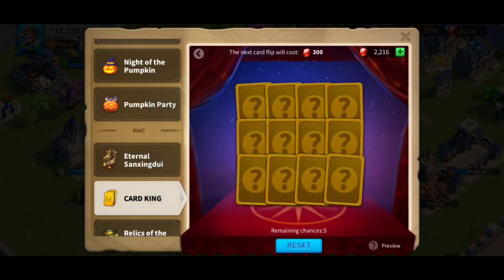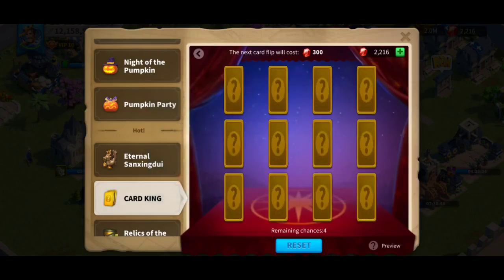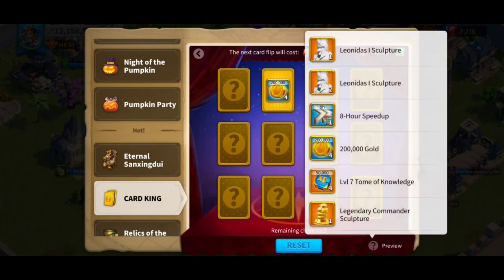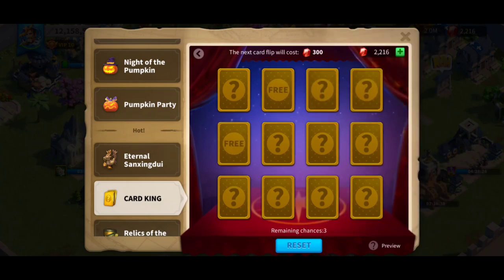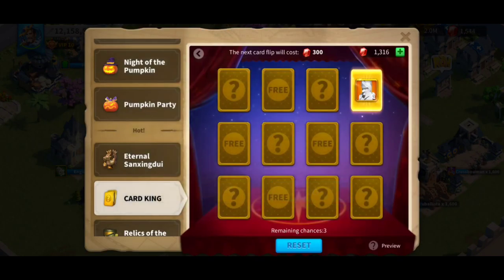There you go — first spin, not that great. I reset it because there was no gold head and no universal sculpture there. Moving on to the next one. I see a golden key — I think I'm going to reset this one again. I just need one good one. That way I can unlock Leonidas and then hopefully get Takeda afterwards. This one looks great — there is a legendary gold head there, so it's going to be awesome.